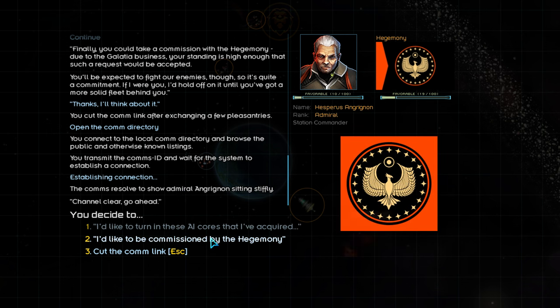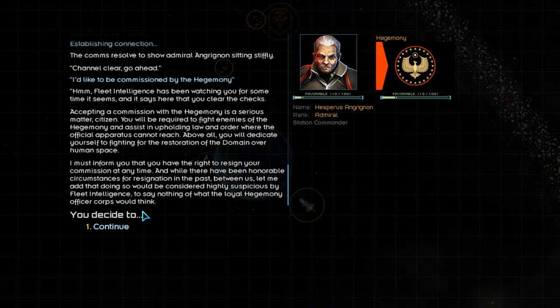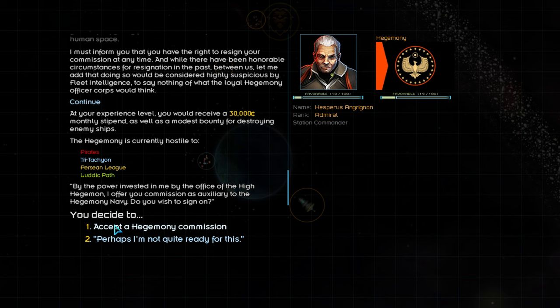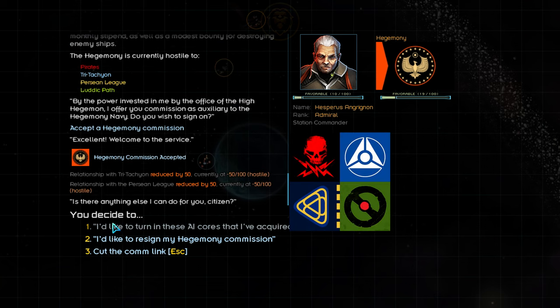In the Hegemony's case, that means laying down the law with an iron fist. Since we're kind of a big deal, we're going to sign up for a Hegemony commission. This will provide us with a monthly stipend of 30,000 credits, which will scale as our player level increases, as well as additional bounty funds for destroyed ships hostile with the Hegemony. It will also immediately make us hostile with Pirates, Tritachyon, Persian League, as well as the Ludic Path. Plenty of things for us to shoot at — sign me up!